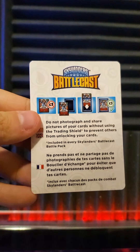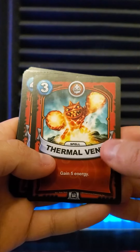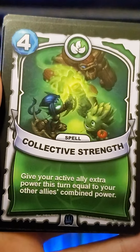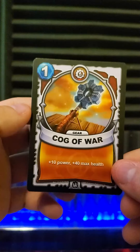Technically there are nine cards if you include the warning card that tells you not to take pictures of the cards without the trading shield. I got Thermal Vent, Burning Rubber, Whale Whomp, Collective Strength, Food Fight, Metal Morphosis, Boo — which is a holo — Leeching Mist, and Cog of War.